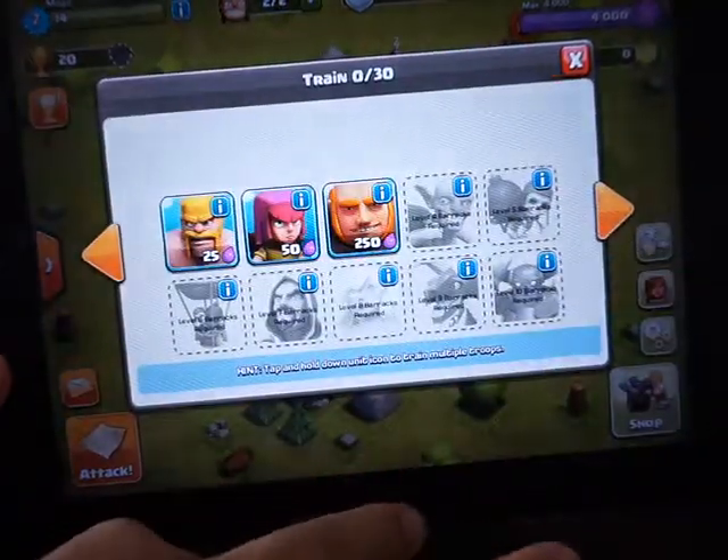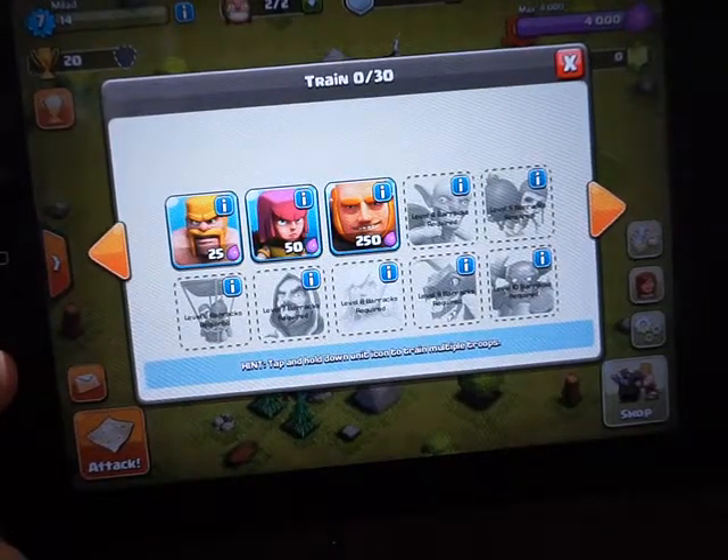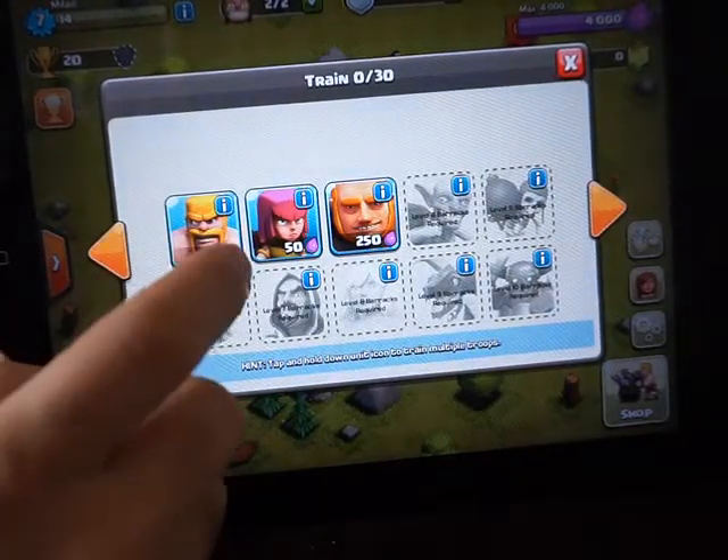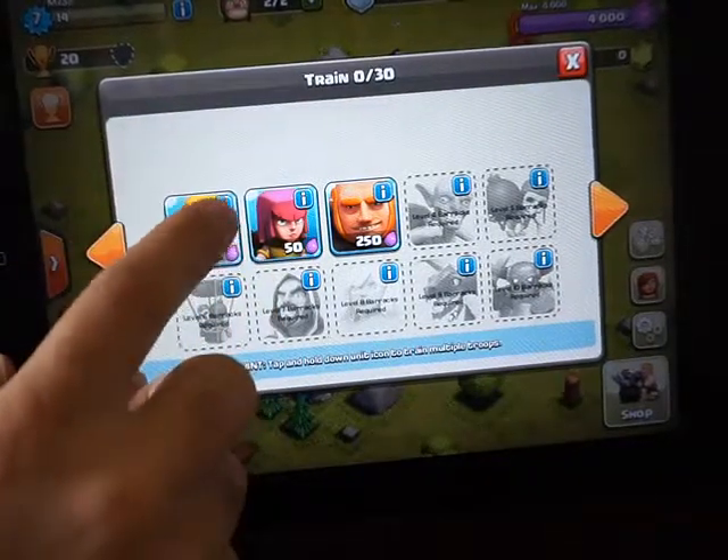Here you have three troops you can create, for example, and you have four thousand elixir, for example.